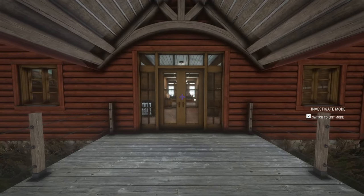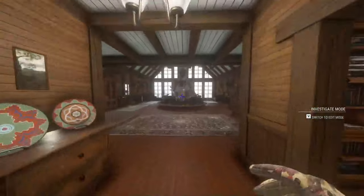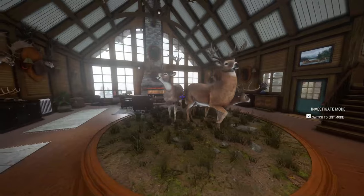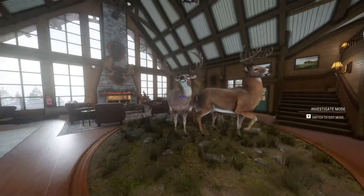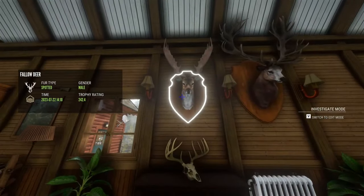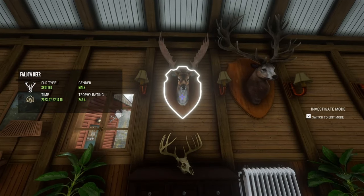We will be doing a second tour in the same video. As you can see right here, we have a diamond. And then when we go over here, we have a spotted fallow deer that got a trophy rating of 204.4.